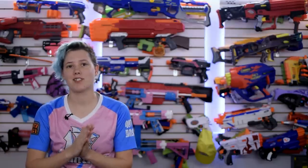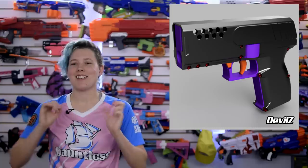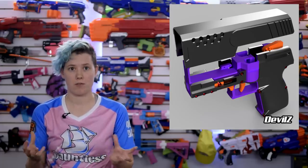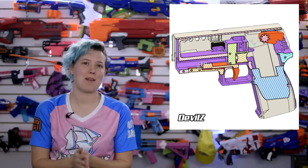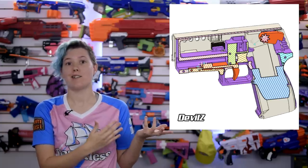Speaking of homemade builds, DevilZ posted this concept for a tiny, tiny flywheel pistol. DevilZ is definitely known for coming up with innovative designs — he always finds really interesting ways around problems, and this blaster is not going to be any different. There are no metal springs, so instead you'll have flexing printed parts for mag releases and that sort of thing. It features toolless slide removal and is optimized for easy printing and easy assembly — though that remains to be seen, as he's looking for people to test out the design right now. So if you think this blaster looks cool, contact DevilZ — he might supply you with the files.